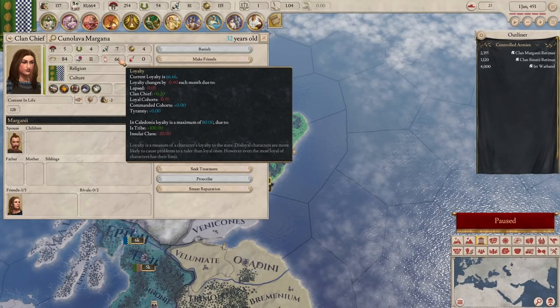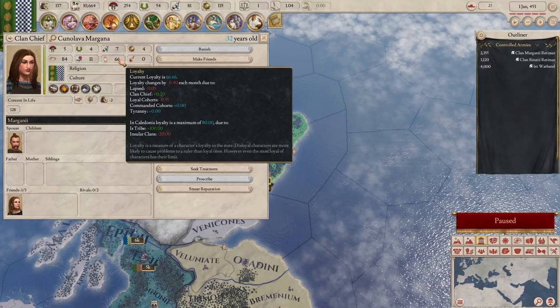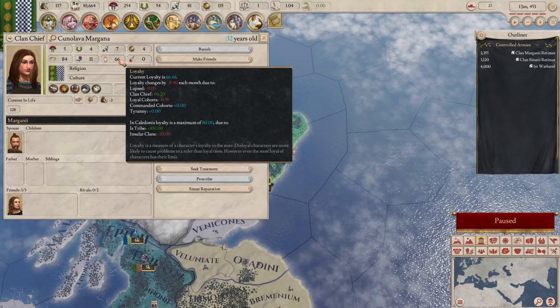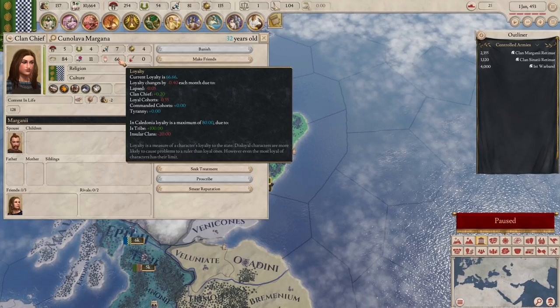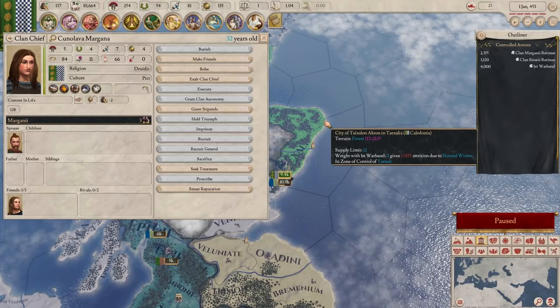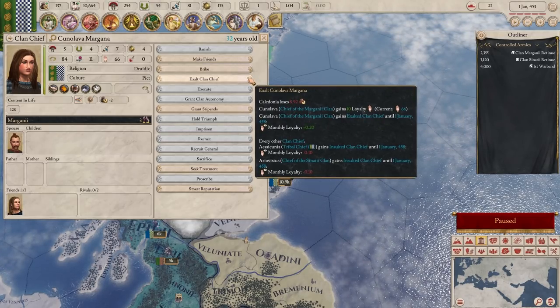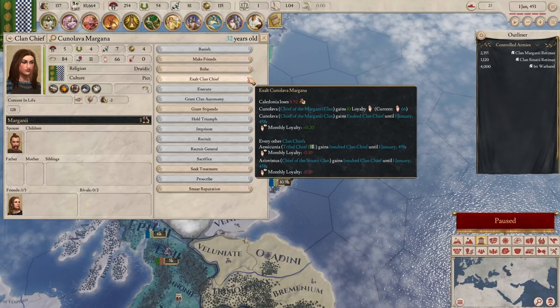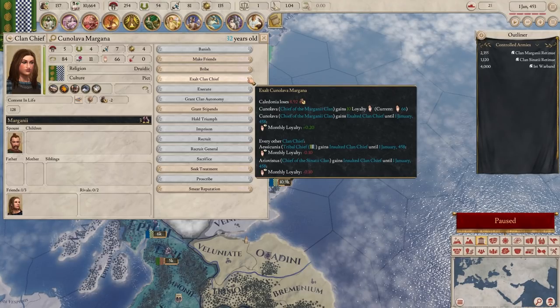If we have a look at her, her loyal cohorts number is less because she has less troops. But her loyalty is still going down because she's not married into our family and was lapsed. It's going down as well. We need to basically make sure that these two are fairly happy with us. We could exalt them, which would increase their loyalty, but I think that decreases the loyalty of our other clan chief.